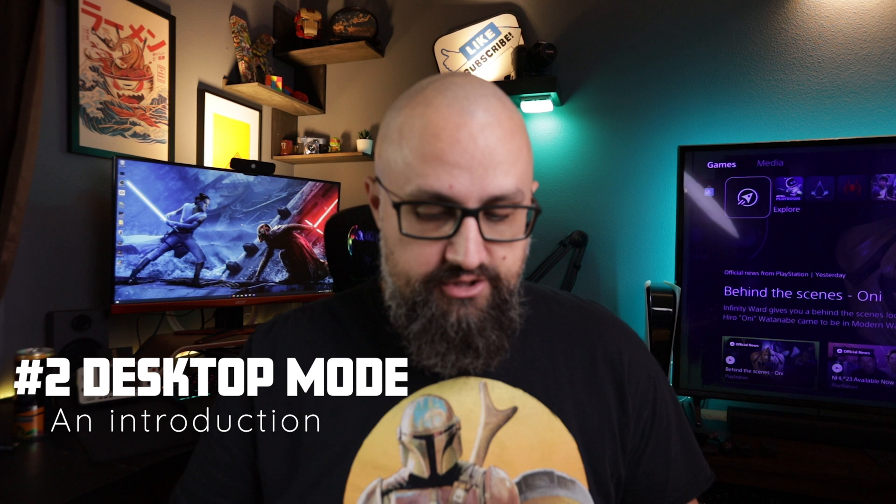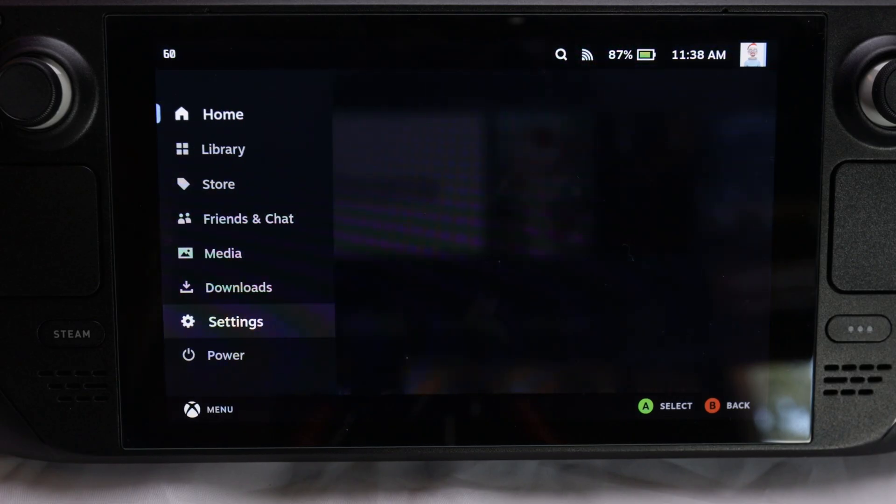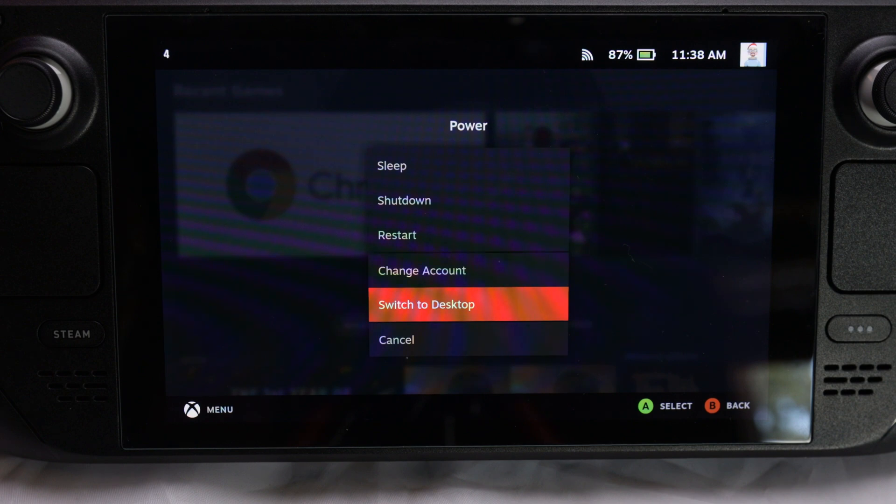Number two: I'm going to show you how to get into desktop mode. You're going to hit either the Steam button and go all the way down to power, or you can hold the power button up top and go all the way down to power. If I hold down the power button, it'll pop up. You're going to scroll down to switch to desktop mode. This will take a second to get into.